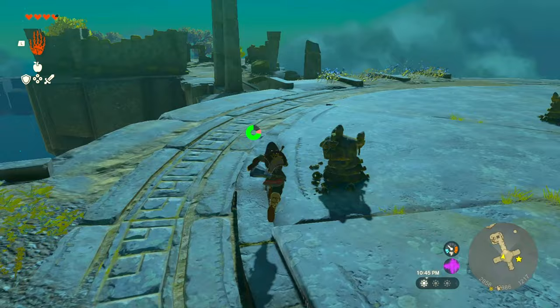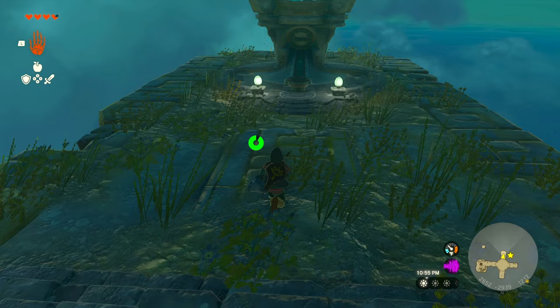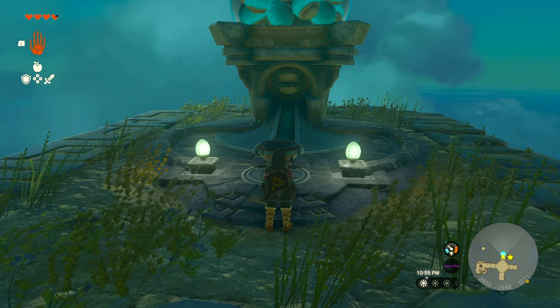While you're here, I suggest activating the shrine so you can have this location as a teleportation point and keep coming back to get Steering Sticks as you need them.